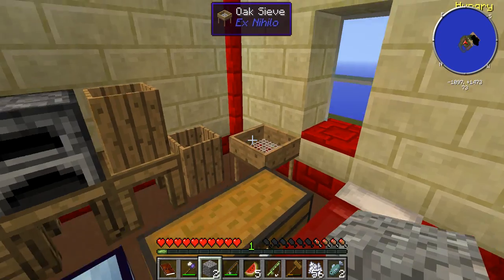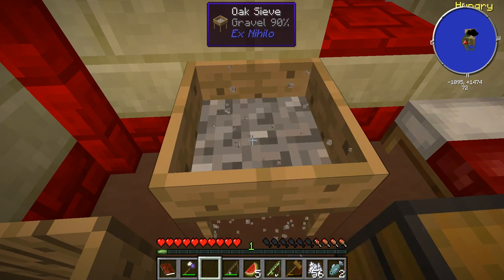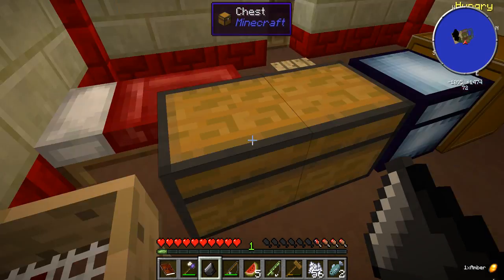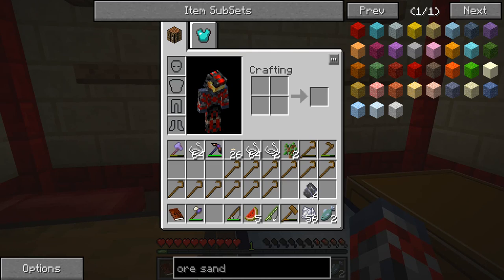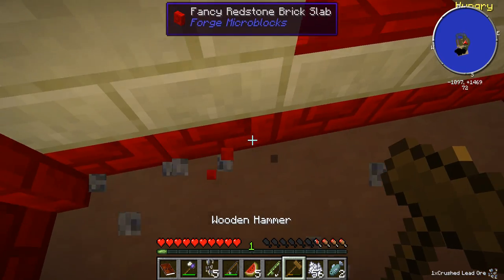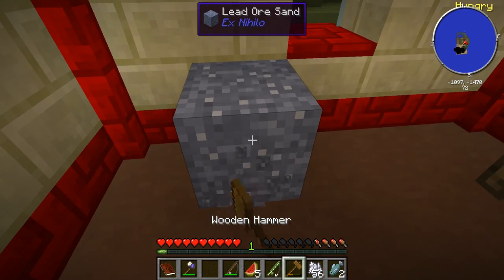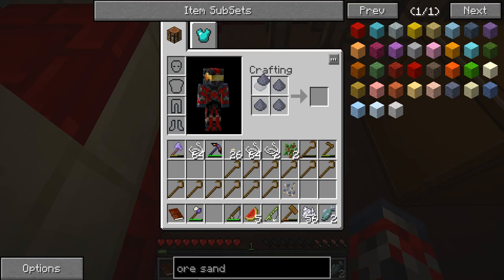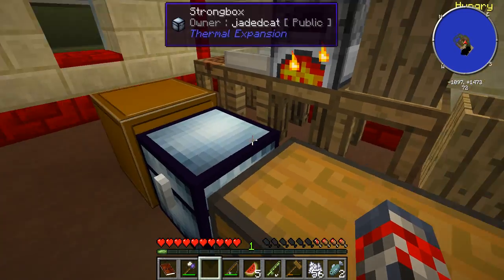We'll turn that into gravel and put it through the machine. This machine, I don't think I showed it to you guys before, but it pretty much turns stuff into cool resources. So I'm going through: make it into this, put it into this, go like this — then after that we smelt it in the smelter, and it'll give us some cool resources. We do need to make another chest actually.